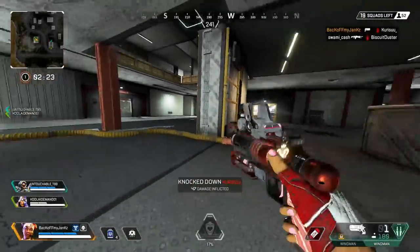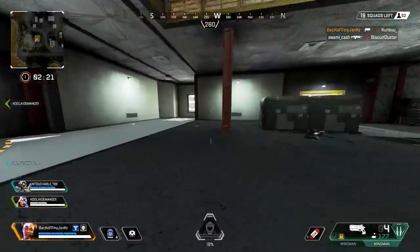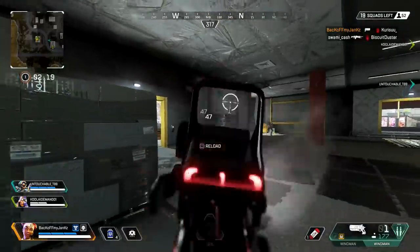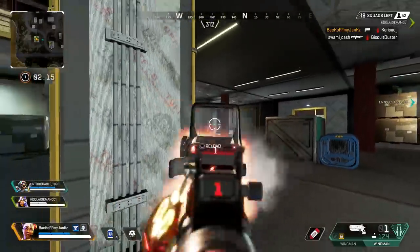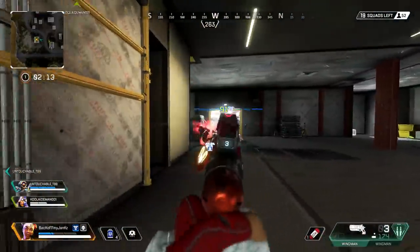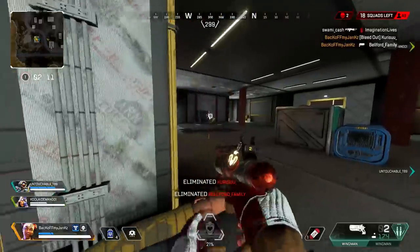Welcome back to the channel everybody, hope you guys are doing well. Today's video I am playing Lifeline. I do have the new Lifeline skin unlocked. Similar to the Bloodhound skin, you get it by buying the physical copy of the game. It's like $20, so the same price as a normal skin basically. Very reasonable.